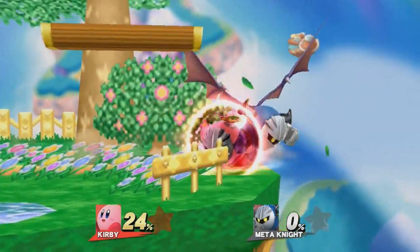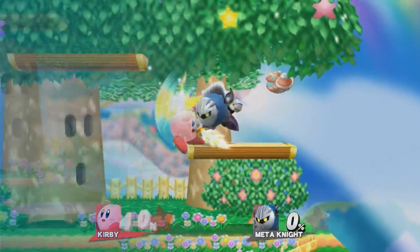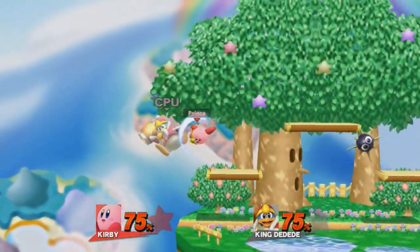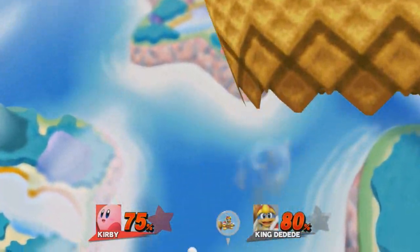On the recently added Dreamland 64 stage, it's possible to see King Dedede chilling out and flying by in the background. However, it's impossible to see King Dedede floating in the background if you're playing as King Dedede. It only makes sense, and this is a really cool design idea.